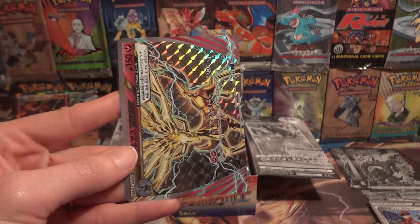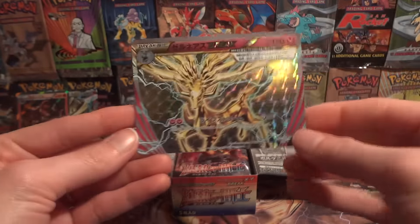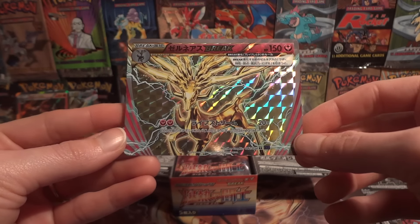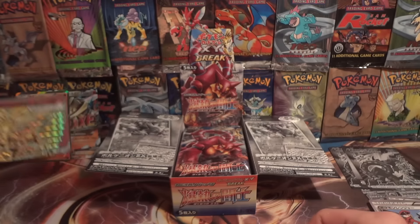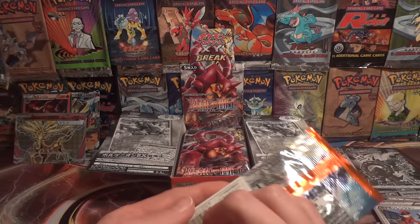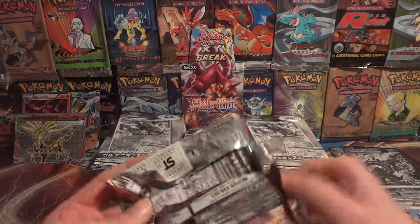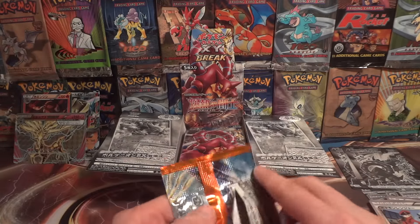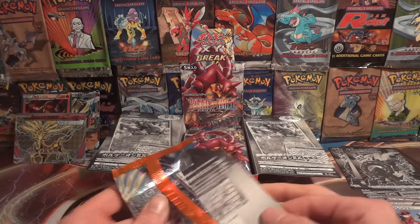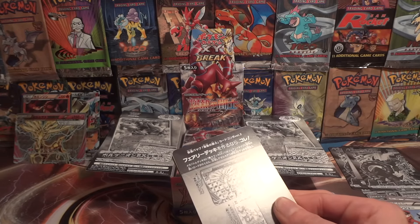Man, we are just racking up these Ultra Rares. Xerneas Break — and unfortunately we already pulled a spare Xerneas Break, so I was kind of hoping we would pull the other break. I believe it was Yveltal — I'm kind of mixing up Cruel Traitor with Fever Burst Fighter. Yveltal was in the next one, so I guess it's just the Pyrore Break that we're looking for.